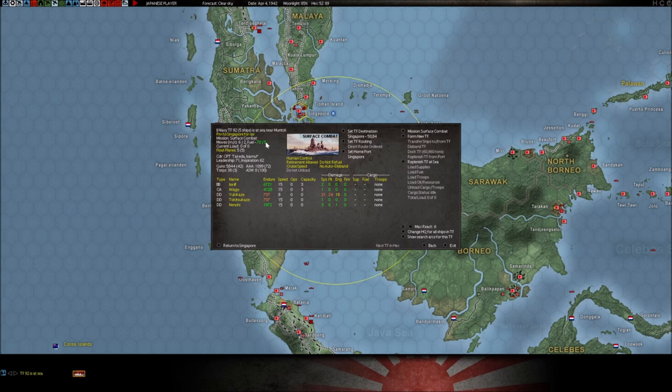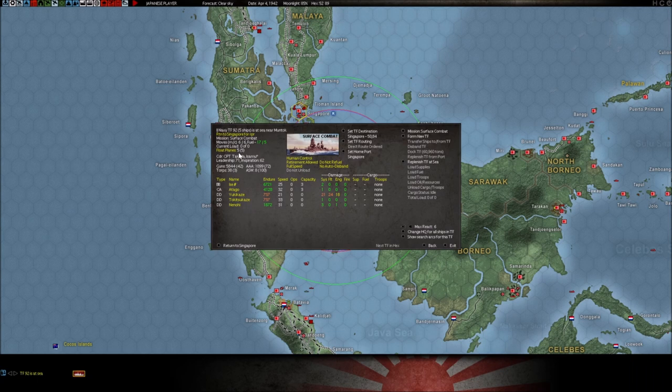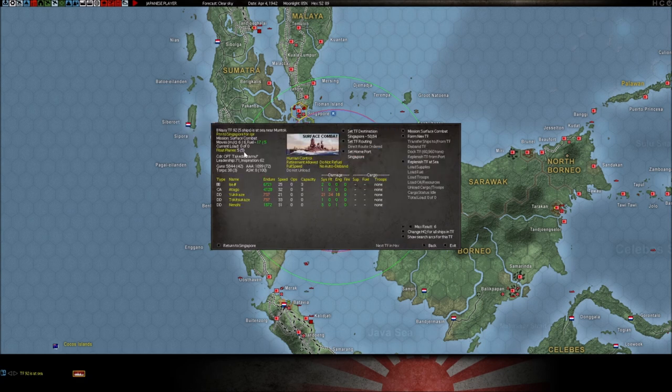And this is how many grids it will move in a day. Right here you'll see a button that says 'float planes' — we'll get into more about what that means when we talk about aircraft UI later. Clicking on that shows you all the float planes that the task force has on its ships. Right now it has five on board and it's allowed to have five, so it's got five of five.